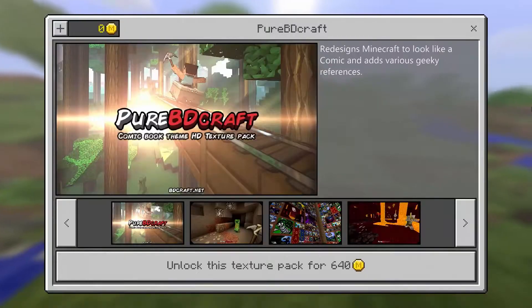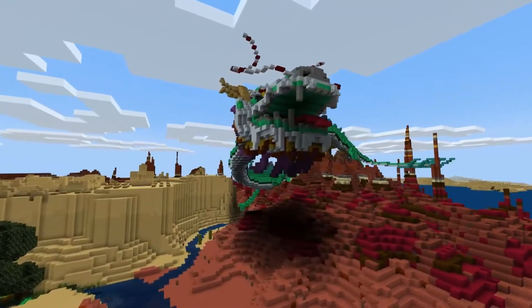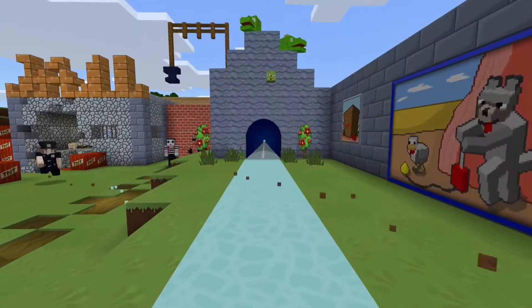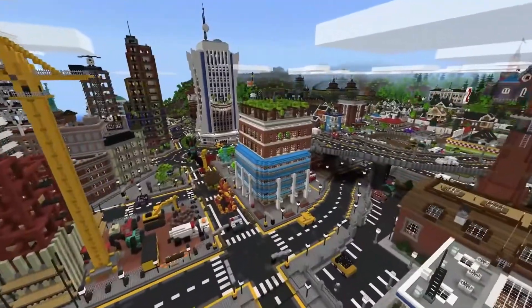Starting today, you can flip through an ever-updating catalog of community-crafted goodies that lets you support your favorite creators to make new skins, texture packs, games and adventure maps, and much more.